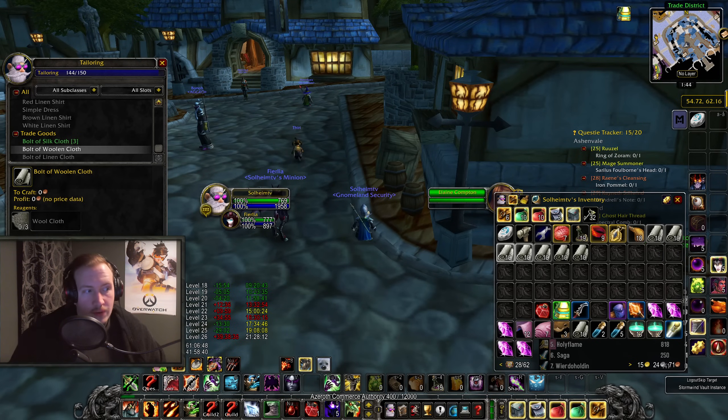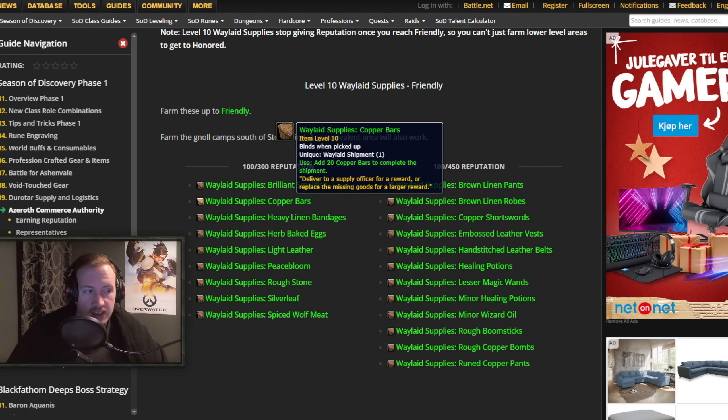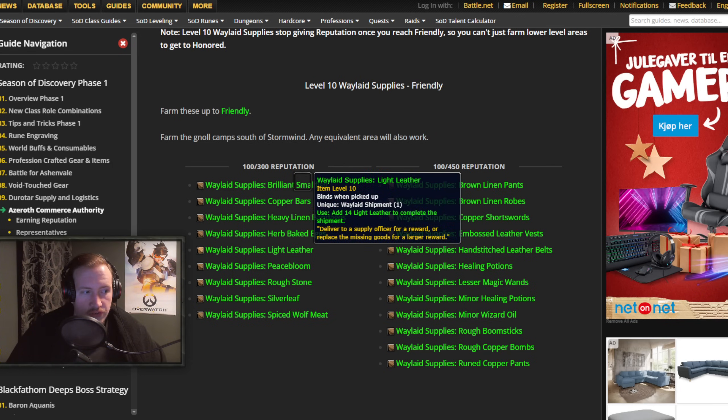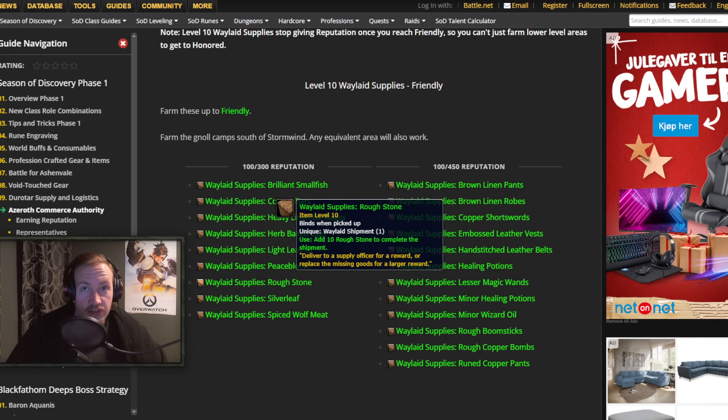For this we are going to go over to Wowhead's Azeroth Commerce Authority guide, where they have listed all of the supply crates. I've been using this guide quite a bit recently just to look over what I can craft. Look at the professions you have and then look at the crafts that are relevant to your profession. For example, if you have mining you can see here, even in Tier 1, you can make copper bars — just make copper bars. If you have gathering you can gather rough stone. So for mining: sell rough stone, make your ores into bars, then sell those in stacks of 20 since people need 20 of them for their supplies. Rough stone sells in stacks of 10, and silver leaf in stacks of 20.